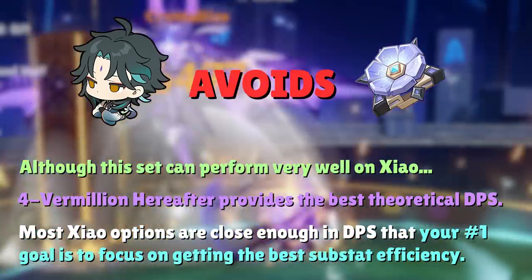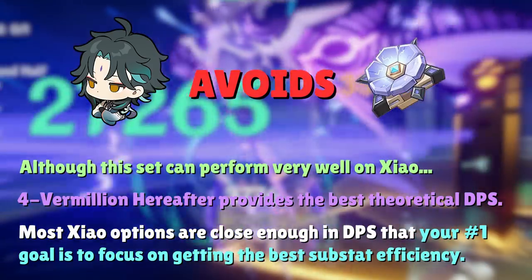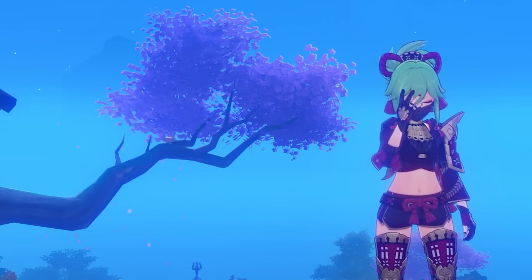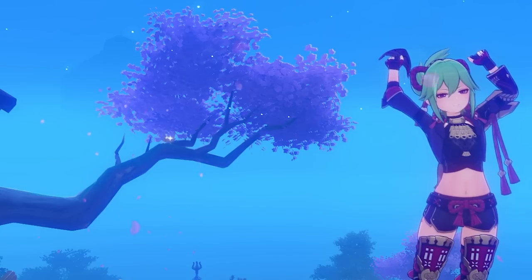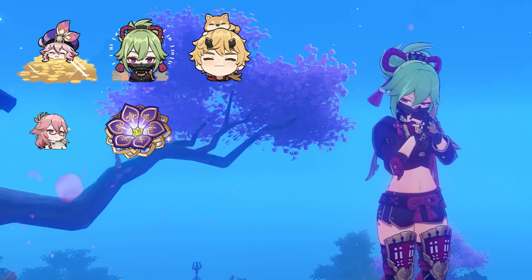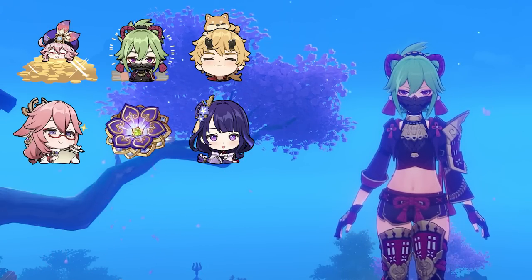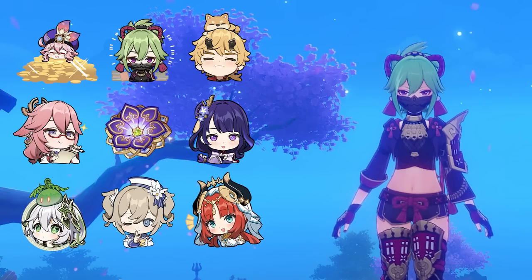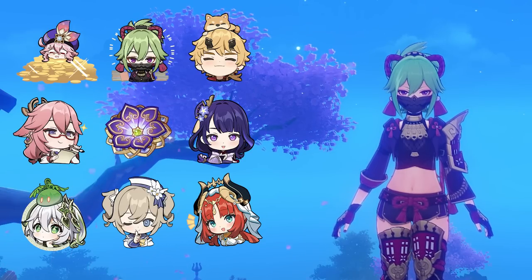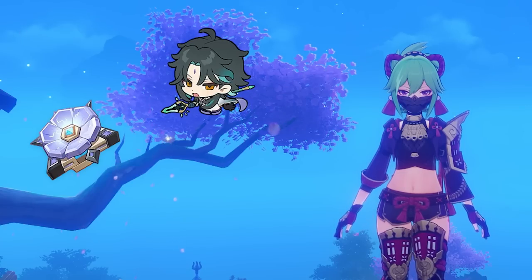The verdict for Xiao is probably to avoid the 4-set Desert Pavilion unless your 4-set Vermillion Hereafter pieces have worse substats. You can try to get a good set for Xiao in the process of farming your Hyper Bloom and Burgeon teams since resin efficiency is always a good choice, but not every player is looking to build those teams. The 4-set Desert Pavilion Chronicle is viable on Xiao but not recommended to chase after.